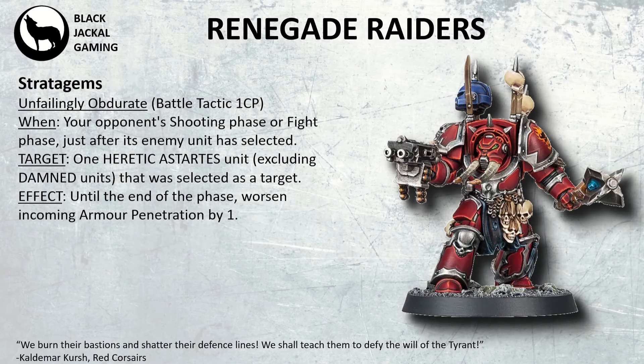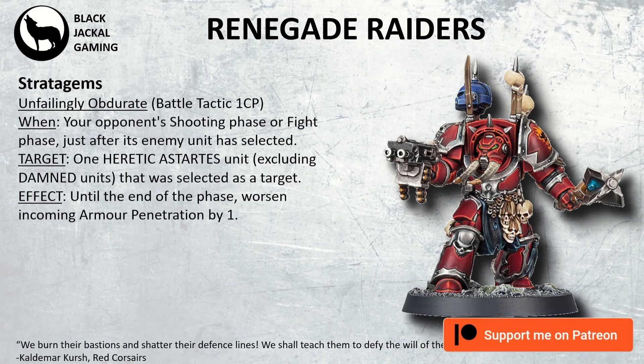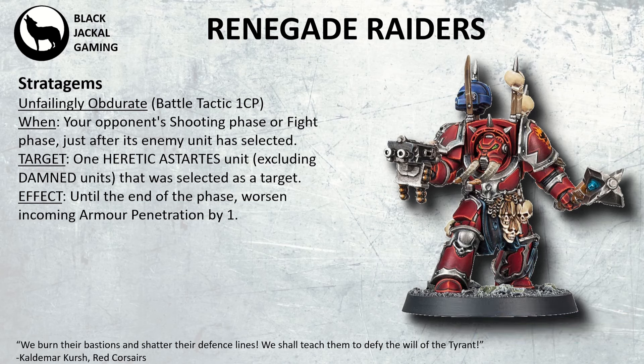Over to the stratagems. The first one is called Unfailingly Obscure. This is a Battle Tactic for 1 CP. During your opponent's shooting or fight phase, just after a unit has been selected — for a Heretic Astartes unit, excluding damaged units — you select this once the unit has been targeted. Until the end of this phase, you worsen incoming armour penetration by 1. So it's essentially Armour of Contempt.